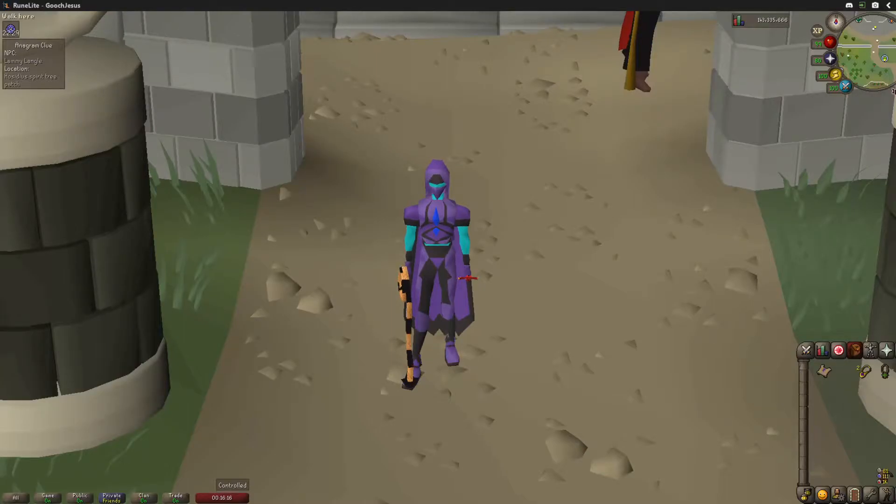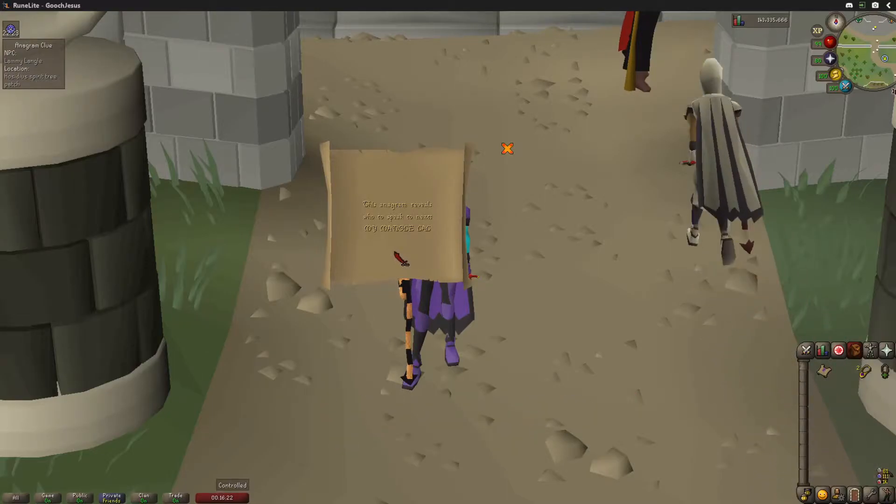Hello everybody, Corbitzer here. Today we're going to be doing a hard clue scroll. The clue scroll being the anagram that tells us who to speak to next.